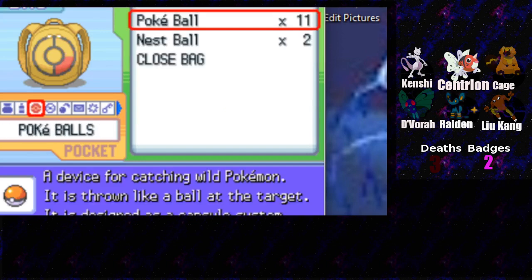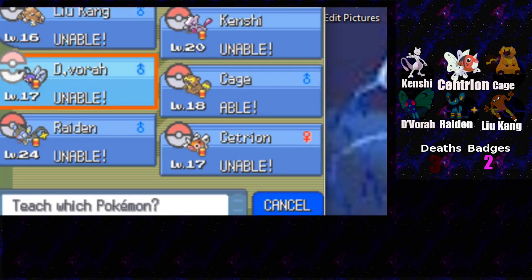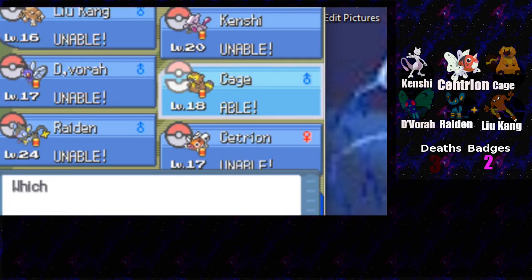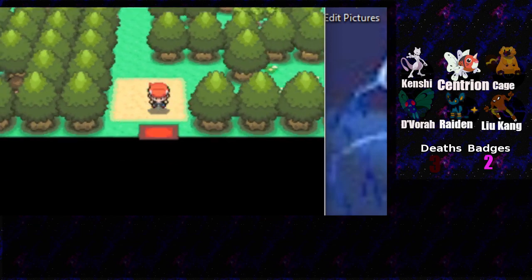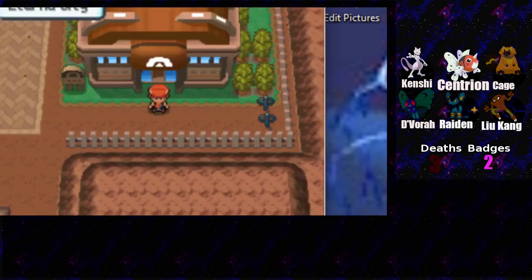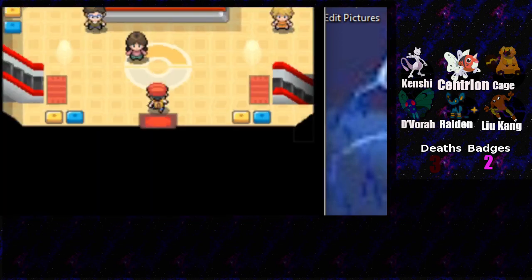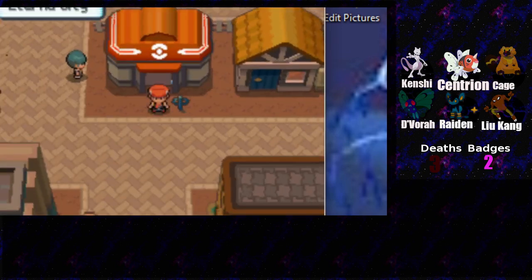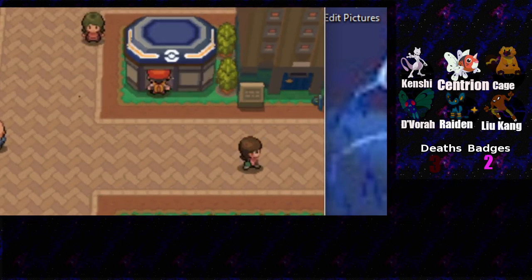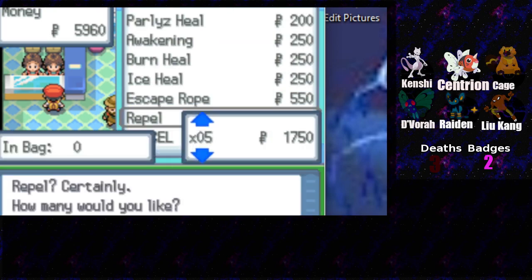I have to teach Cage cut - I'm pissed because I like headbutt. I don't want to lose rollout either because rollout's been very good for us. We have one encounter we can get and I want to get that encounter before we take on Team Galactic, just to see if it's something better for the team. I'm going to get some repels so we can go into the old chateau and get all the items from there. I'll take five of these and just hope for the best.